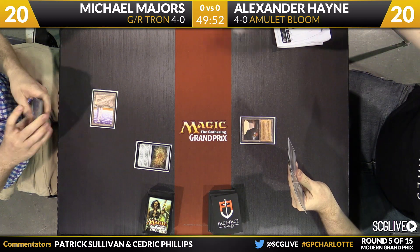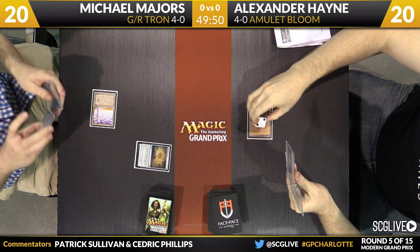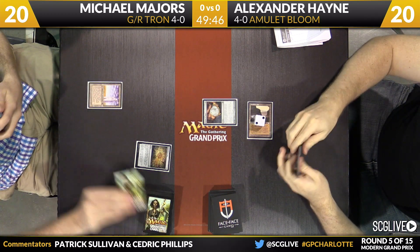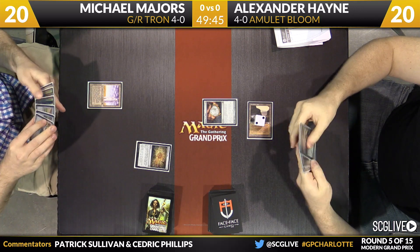Both Pro Tour champions. And if Hayne didn't know what he's up against, he clearly knows now. He's seen Urza's Tower and an Expedition Map. Hayne's got a good one-mana artifact too — he's got a copy of Amulet of Vigor off of a Gemstone Mine.